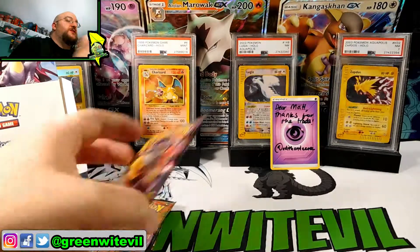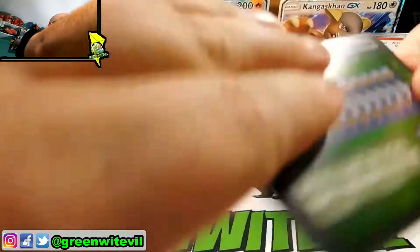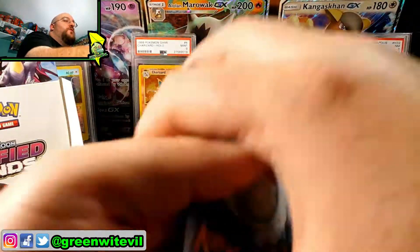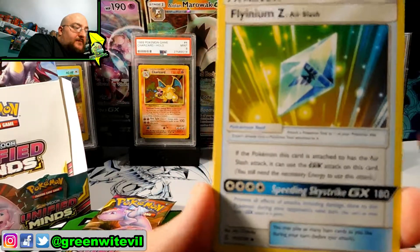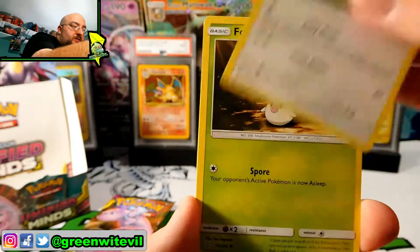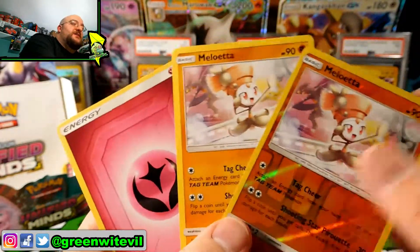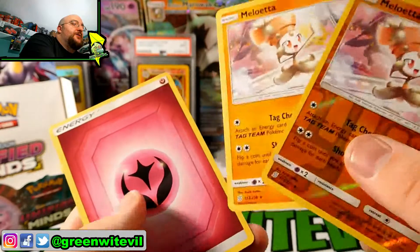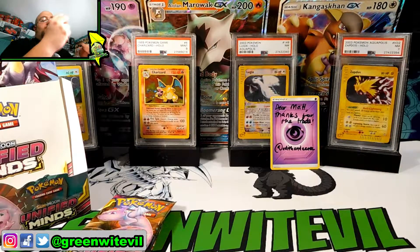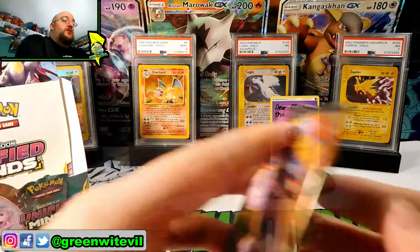We have four packs left of this box. Can we still get something super awesome? Code card for you guys. We have ourselves a Flyenium-Z, Blizzard Town, Litwick, Drillbur, Slakoth, Fugus, Honedge, Reverse Millilettas, and a Millilettas regular rare. So we got double Millilettas, which is pretty funny — also not funny because it's not a GX, not a full art, not a hyper rare, secret rare, or alternate full art.